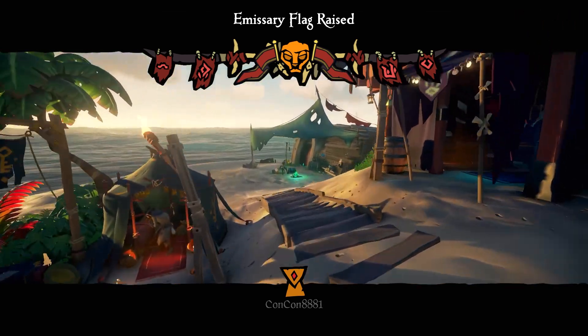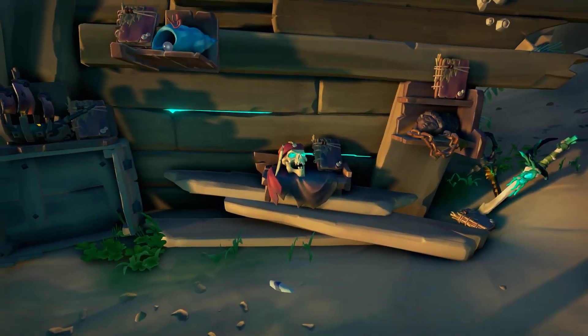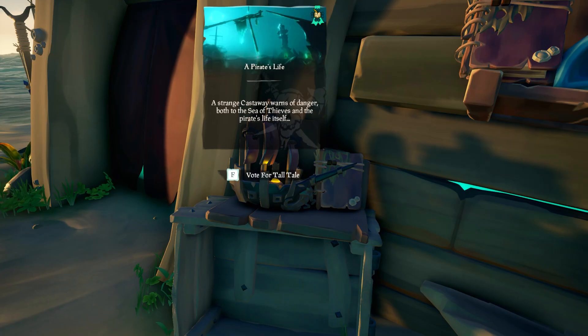In order to server hop you have to be on any outpost and you have to go to the Pirate's Life Adventures and start either the third one, Captains of the Damned, or the first one, A Pirate's Life.